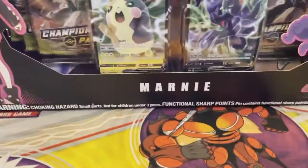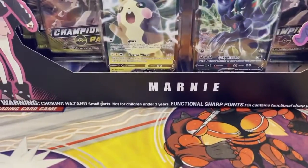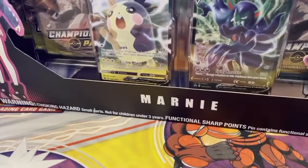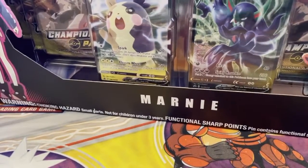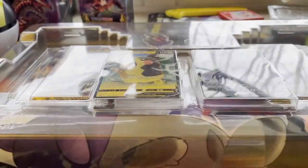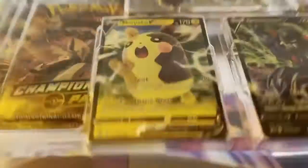And then a code card for the promos, which is kind of cool. If you find Champion's Path, it's pretty much a must-buy at this point because of how rare it is. This was actually a cool one because it does have the Playmat — it's been a while since I've actually gotten a Playmat version.